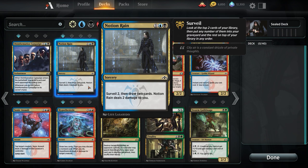Notion Rain: if our Dimir pool was stronger, we would probably run Dimir just so we could run Notion Rain, because Surveil 2, Draw 2, Deal 2, Take 2 is so powerful in Limited. A lot of people don't look at life as a resource, but it absolutely is. Life is a resource you can use all the way to 1 — you don't lose the game unless you have 0 or less.